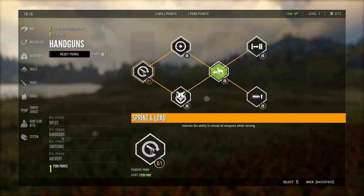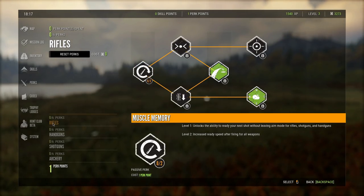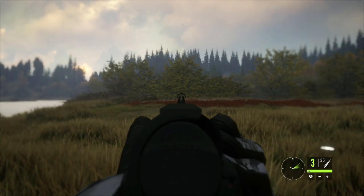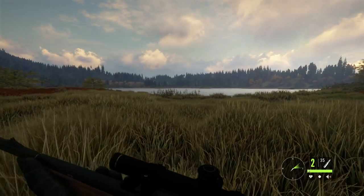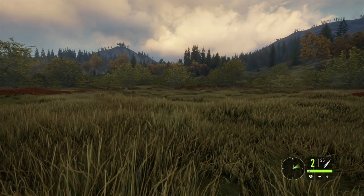That will give us another level and our very first perk point. We are going to purchase the Muscle Memory perk, which is in the rifle perks. This will make it so that we don't have to leave aim mode in order to rack the bolt in our rifle, which is going to be very helpful. Whenever we shoot it'll just automatically rack another shell into the chamber without having to leave scoped mode.